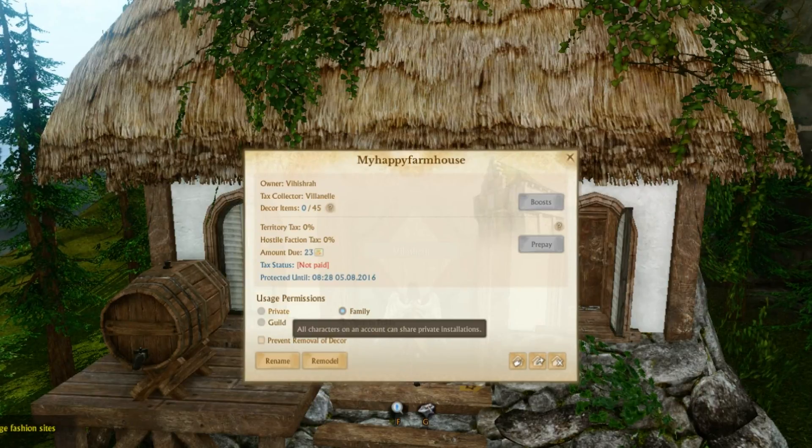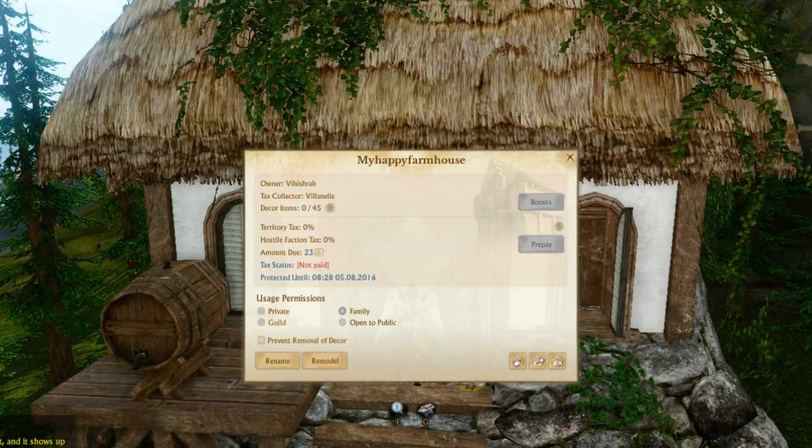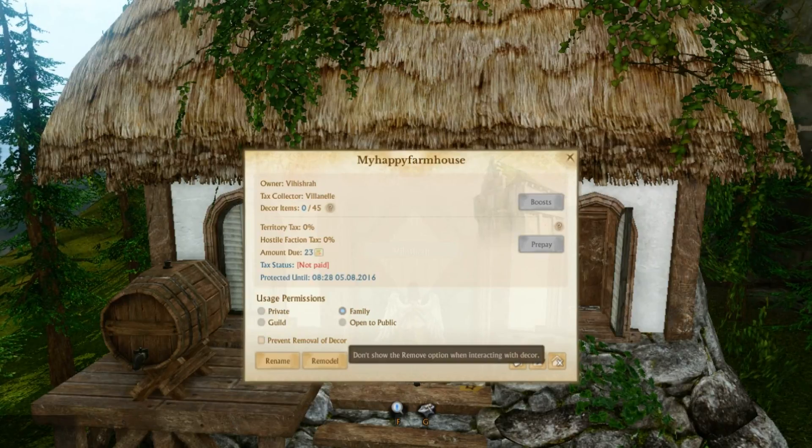Down here you have usage permissions. You can choose to put it as private, which means characters on your account only can share the house. If you set it to guild and you are in a guild, that means yourself as well as your entire guild can use it. I have mine set to family because I am playing with Kai and my friend X, and we all kind of share properties. You can also set it open to public, but that means anybody can come and go. You also have this little check mark where you can prevent removal of decor — so there are lots of little decor pieces like picture frames, and it prevents you from accidentally right-clicking and putting them into your bag. Whatever you put down is set in stone, and you can uncheck this whenever you are redecorating.